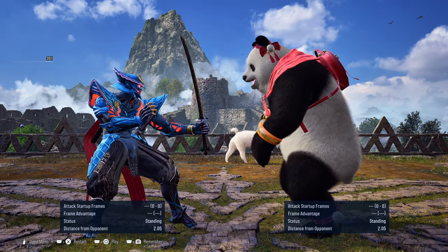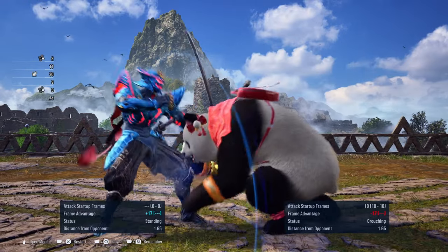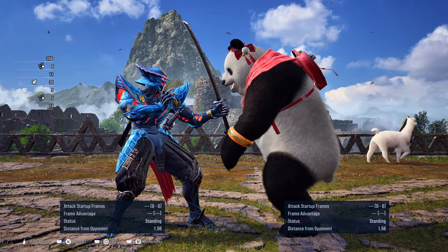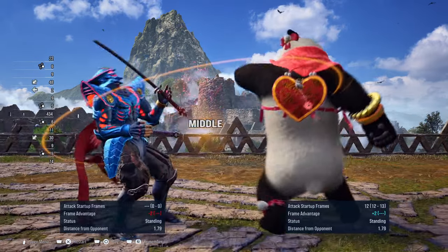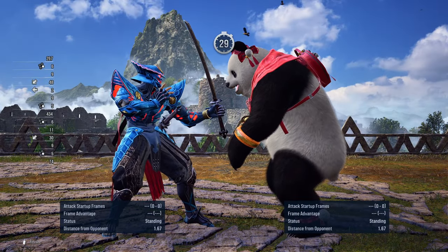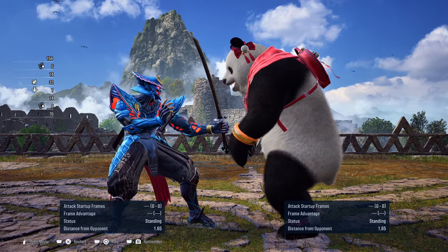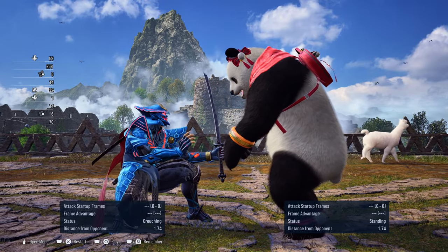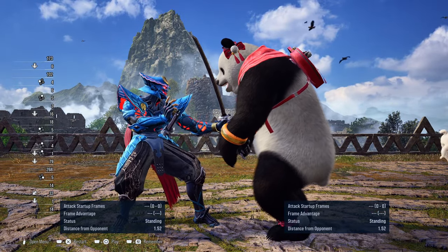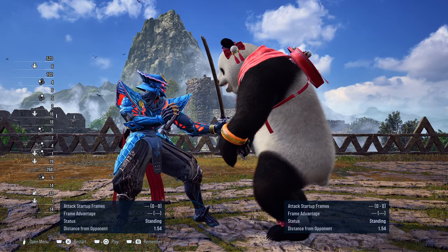Now of course if you do manage to block the low instead, you can then launch her immediately. The move is minus 17 on block. If she attempts to go into hunting stance she's even more minus — without going into hunting stance she's only minus 15, but you can still launch punish the Bears with your while-standing 2-1, which is 15 frames on startup. So don't allow the Bears to go into their hunting stance or even attempt to go for their down-back 2.